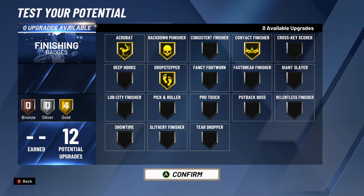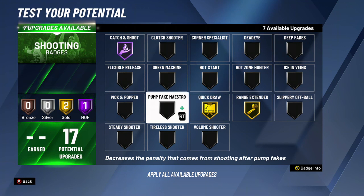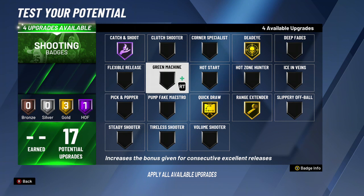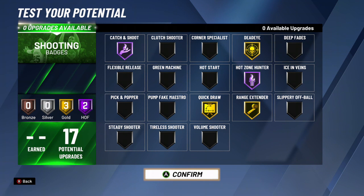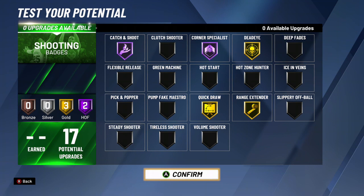For shooting badges, you have to go Half Catch and Shoot and Gold Quick Draw — those are the two must-haves. As long as those are silver or higher, you're good. For the other shooting badges I went with Half Hot Zone Hunter, Gold Dead Eye, Gold Range Extender, and Gold Quick Draw. If you're a pick player, pick and popper or dead eye could work. I also ended up going with Half Corner Specialist.